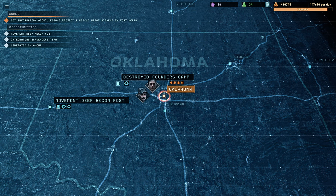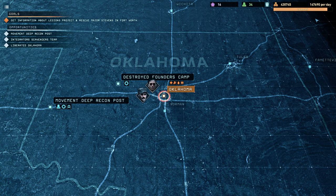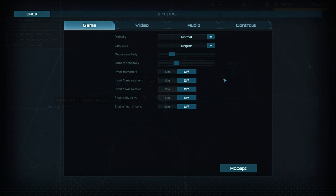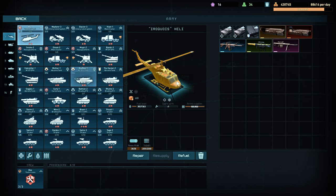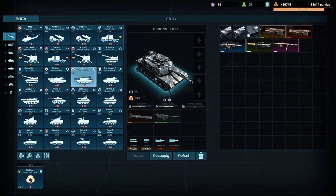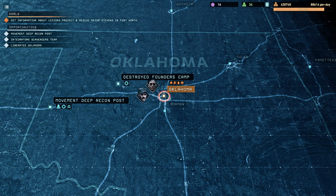They haven't fixed the supply issue - far from it. What they've done is kind of a band-aid fix, and I do dislike it. I have two days worth of supply on the realistic difficulty, but if I drop it to normal, I'm going to get four days of supply. The difficulty you choose affects the amount of supply that you consume. In Oklahoma, you can see the Abrams tank, the Bradley, the APC - they've dropped substantially in terms of the amount of supply they cost.